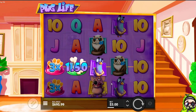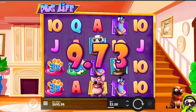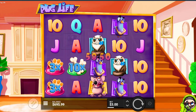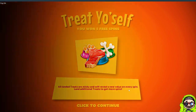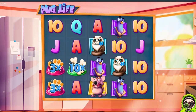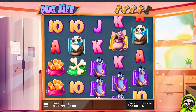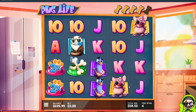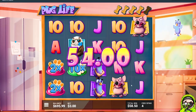Oh my god, it's Dork Unit! All landed treats are stickies and reveal a new value on every spin. Land additional treats to get more spins — it's literally Dork Unit. You get more spins though, so it's like Dork Unit's premise but you get more spins.